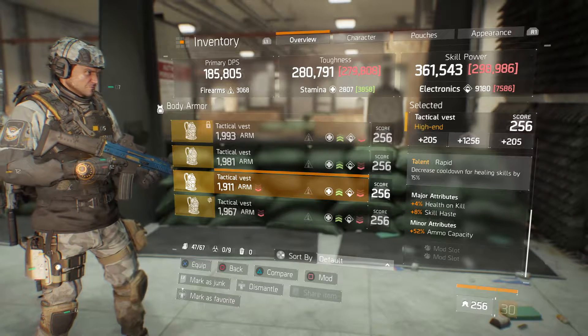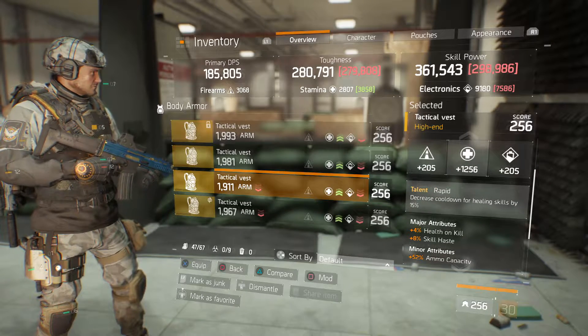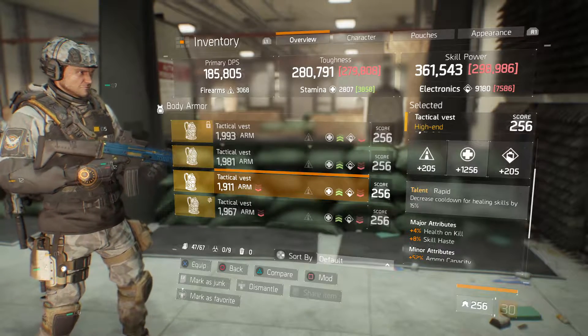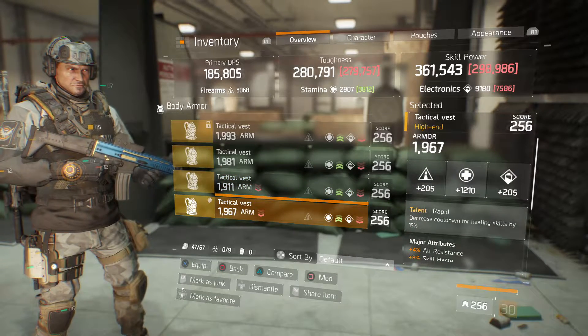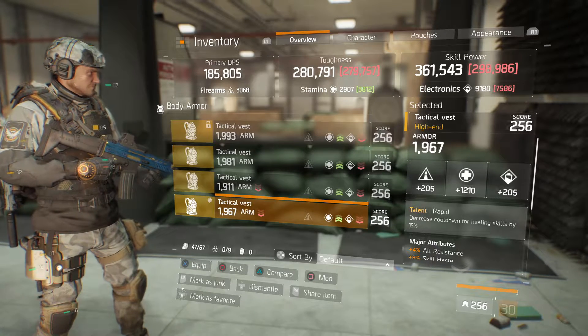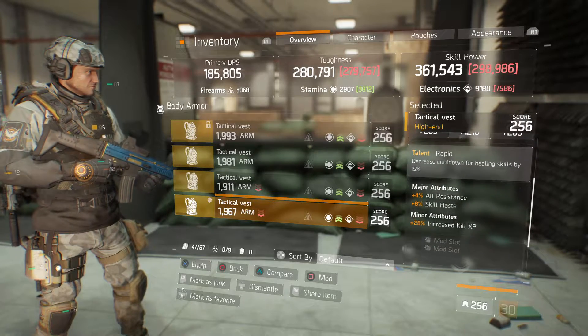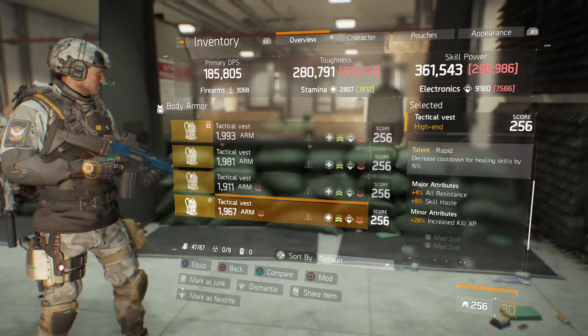I would probably try to roll into health or electronics rather than skill haste — I'd be getting rid of the skill haste, that's definite. We've also got a 1967 armor tactical vest with 1210 stamina, talent Rapid, 4% all resistance, 8% skill haste, and 28% increased kill XP. Other than the armor, this isn't too good — I would probably get rid of the all resistance.